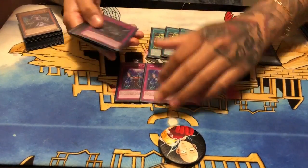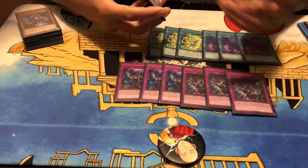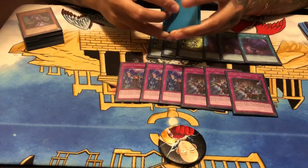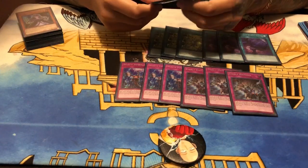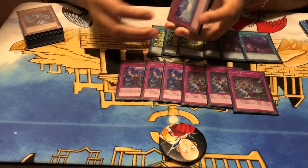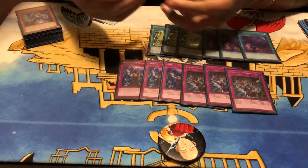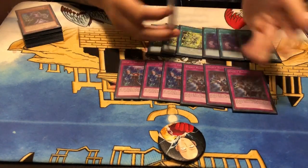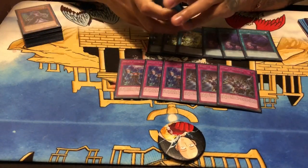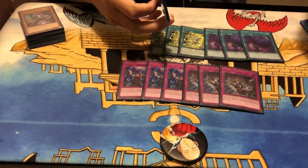For traps: three copies of Infinite Impermanence and three Evenly Matched, because I'm going second with this deck. I'm literally going second so that they're forced to make me go first — because Sideframes is way better played going first, and people don't know that. They'll make you go first because they see all this hate for going second — all the hand traps and Evenly Matched — so they'll side to go second thinking they're outmaneuvering you.